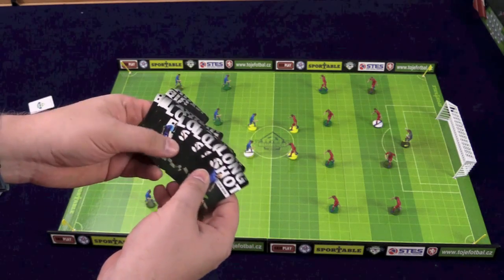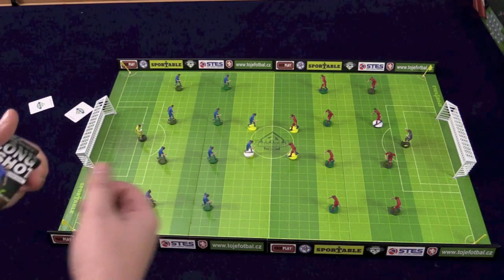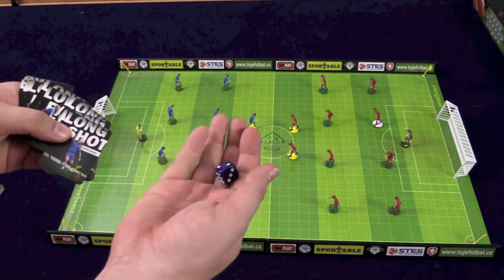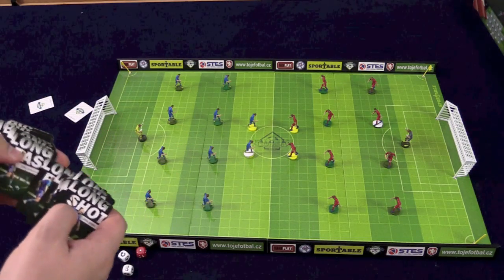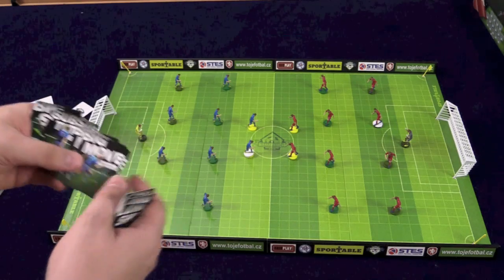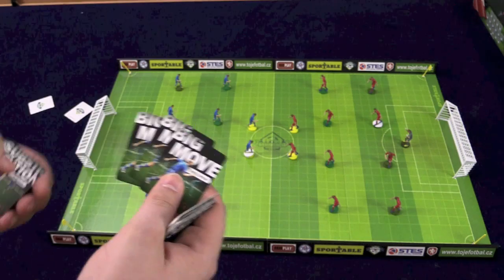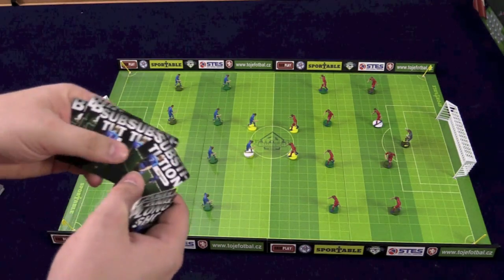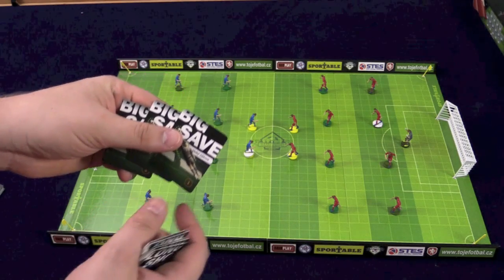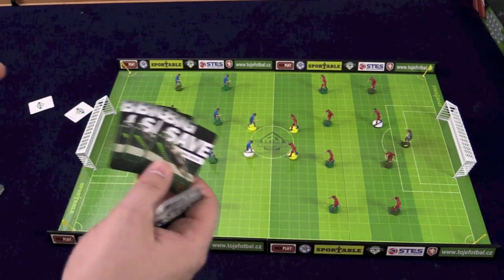Cards include long shots, which let you roll a die and double the length when shooting. You have the long pass, where you roll a die and triple the length when passing to somebody else. You have big move cards — each turn you get to move three of your guys, but playing one of these lets you move six, though only when you don't have the ball. Substitution cards let you substitute a player in, and a big save lets you move your goalie or extend the save area of your goalie.